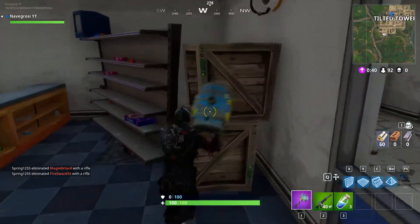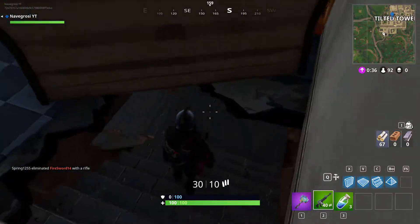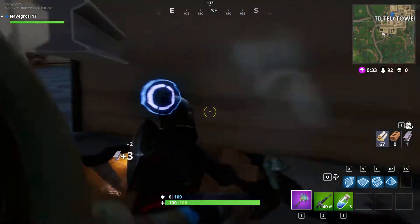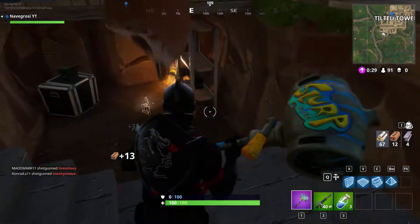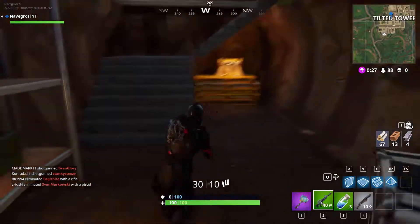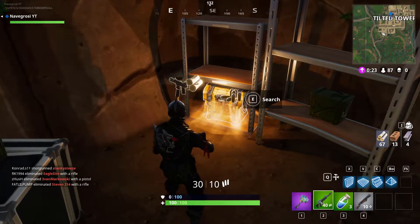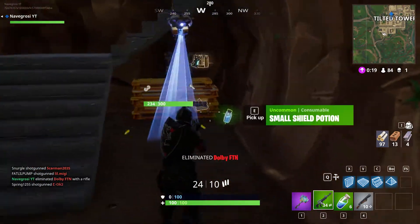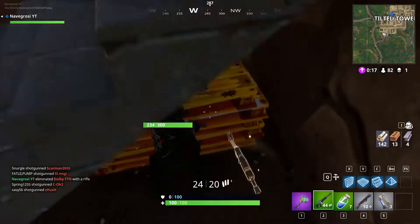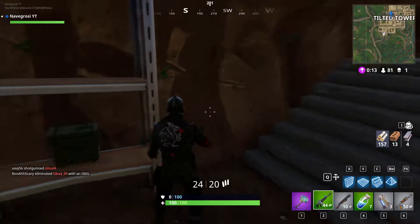You smash this, go down here — you gotta destroy this part too because it gets in the way. Then you go down here: chest here, chest there, and there's another chest that can spawn in this building up there somewhere, excluding the one I just found. I gotta rearrange my inventory or else I'm just gonna die.